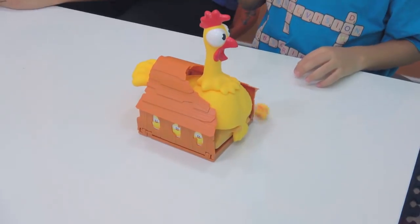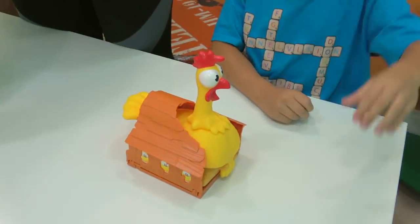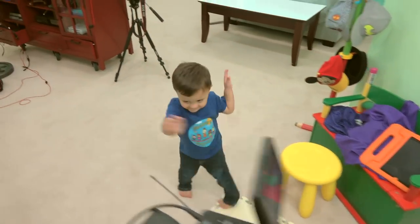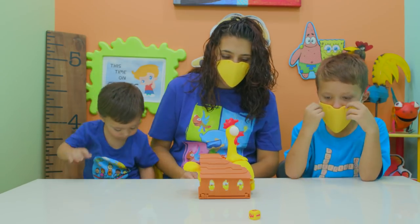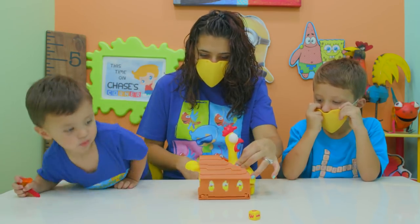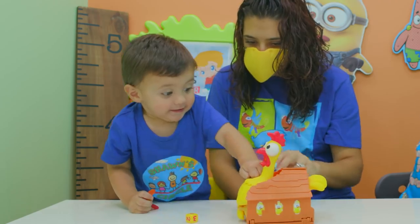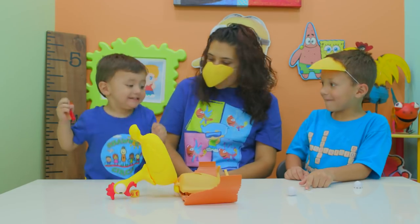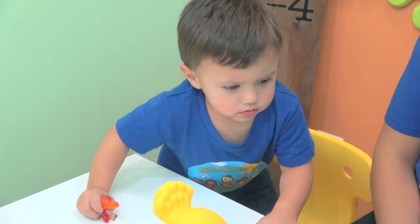Round two. I think Shawn's scared of the chicken. One. What are you doing? Are you dancing? I got two — Mommy got a two. Shawn, your turn. Push, Shawn, push. Shawn got an egg. You lost. Shawn got a yolk — no points for you.